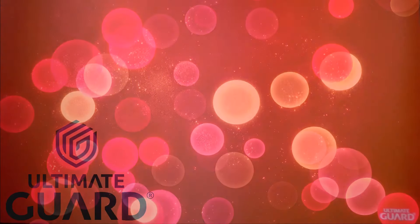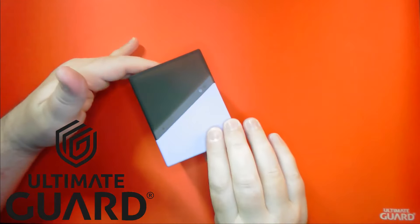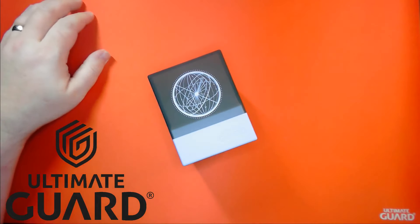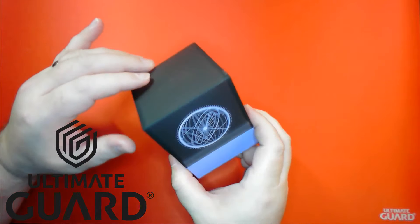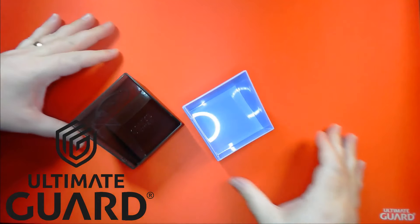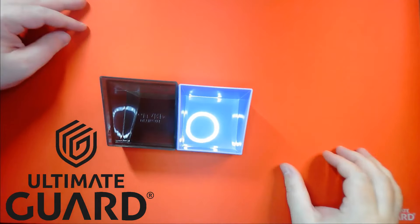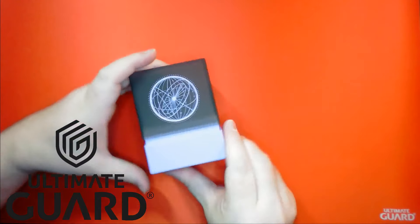But before we get to our decklist, a quick word from our sponsor, Ultimate Guard. Ultimate Guard is always innovating, and recently they've unveiled their new Druidic Secrets Boulders. Turn your deck box into a mystical place. These gorgeous boulders come in a variety of colors and patterns, like this lavender colored one, celebrating the movements of the planets. Study the future so you can be prepared with the new Druidic Secrets Boulder. Pick one up from your local game store or order one from Amazon — link down below.